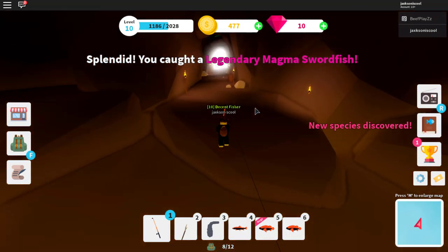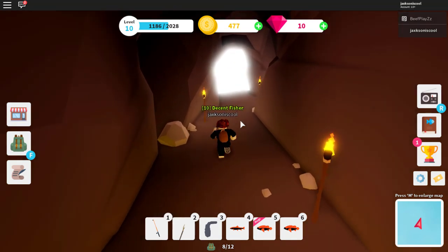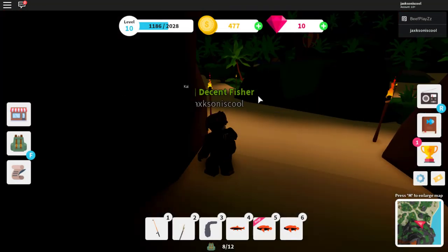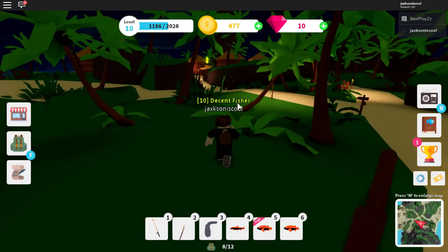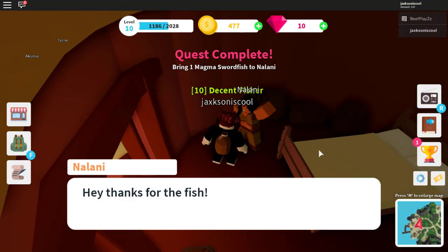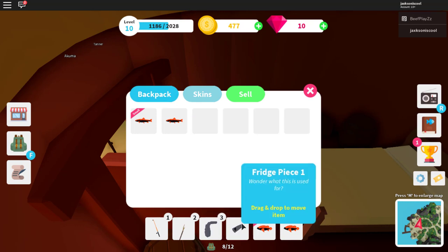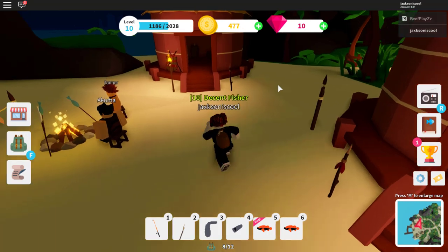We got our legendary magma swordfish! Now you can head back out to the entrance and go ahead and give your fish to Nalani - the lady inside the lava hut. She will give you another fridge part. Quest complete! And she gives us fridge piece number one. Now we need to find fridge piece number two and the final piece.